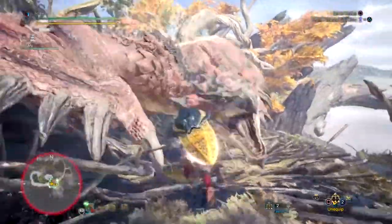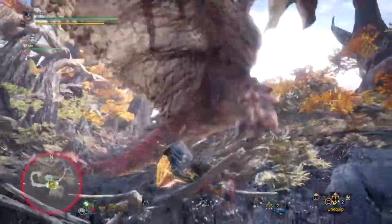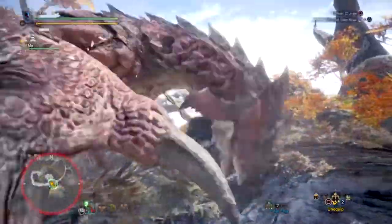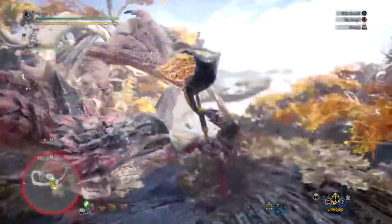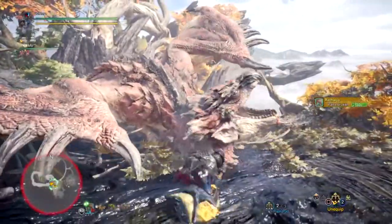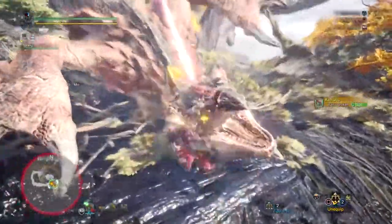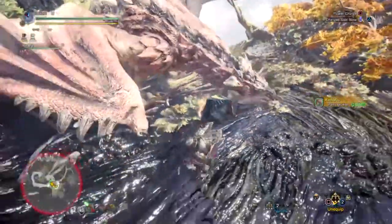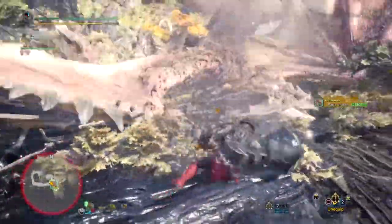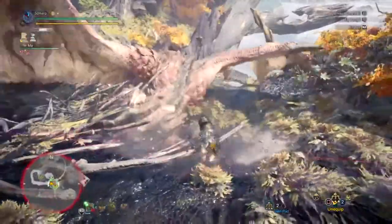With this setup, I wanted to create a build that always focuses on stunning monsters repeatedly, by either knocking them out with a hammer, paralyzing them with a hammer, or both, and then using the raw power weapon to deal the finishing blow. This set allows you to pull off that combo successfully, which makes it an interesting build — it's not common to run this, nor is it meta worthy, but interesting and fun nonetheless.